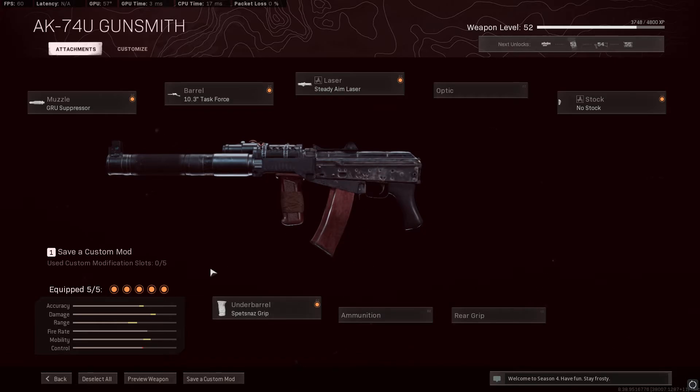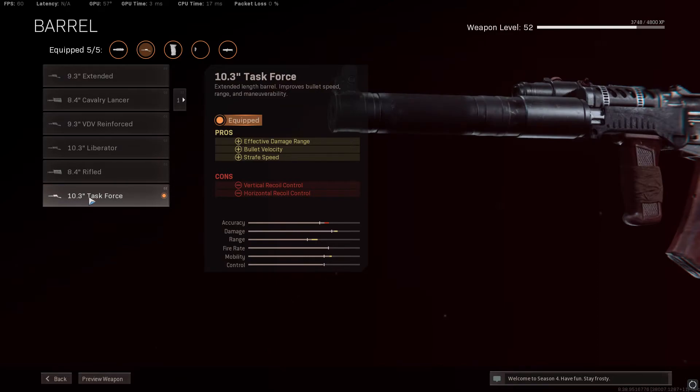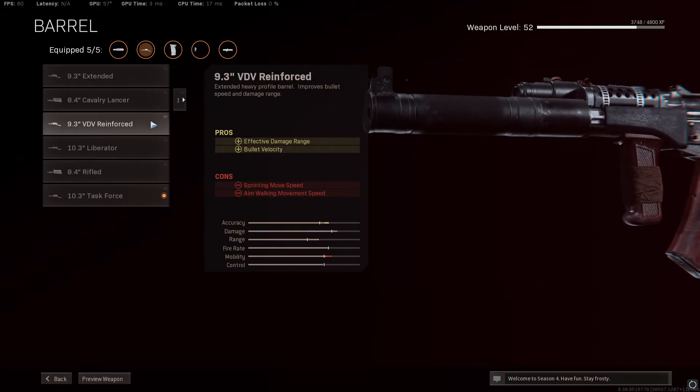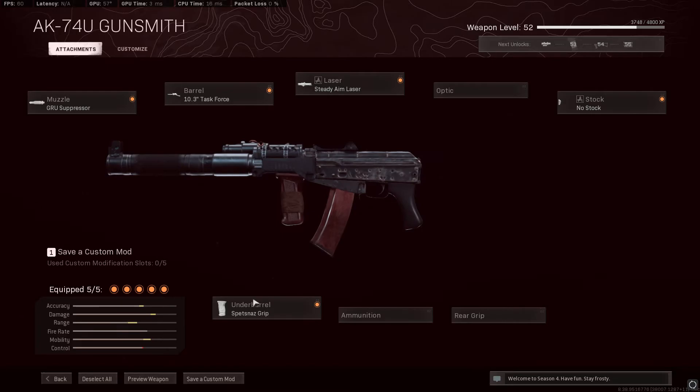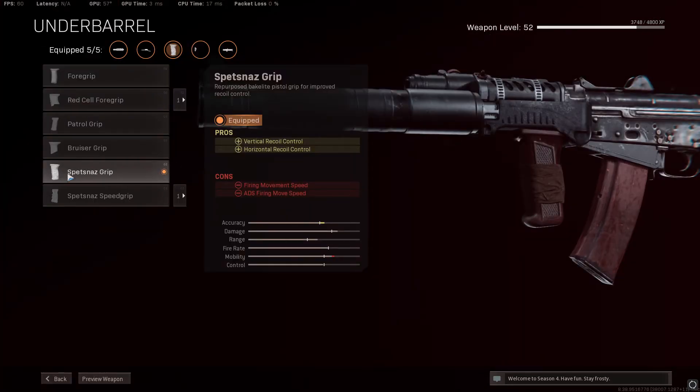For the barrel, we use the 10.3 inch Task Force. I did check — it is slightly better than the VDV Reinforced 9.3 inch. The only thing that makes it better is that extra inch, which gives it better effective damage range. For the underbarrel, use the Spetsnaz Grip.